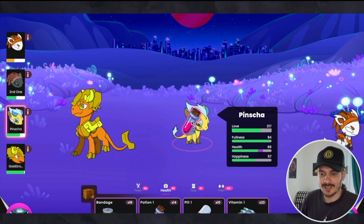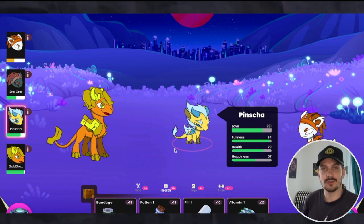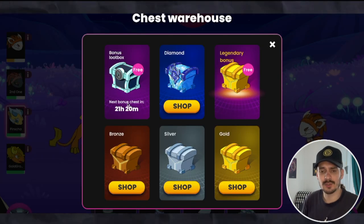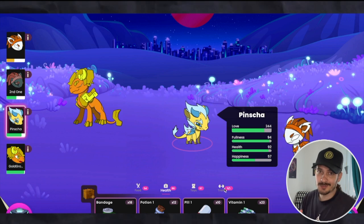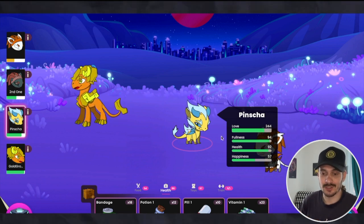Over here you got stuff to make them healthy. These items you get for free every single day, but you gotta come in once a day to claim them. Over here you get loot boxes — my next loot box is available in 21 hours. You get three of them per Kryptomon that you hold, and you can use these to keep them up to date.